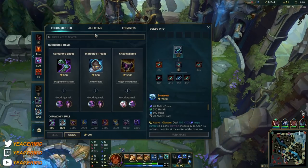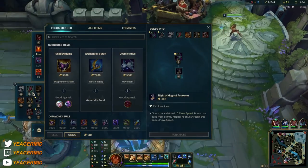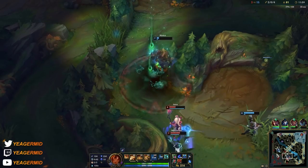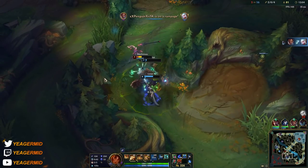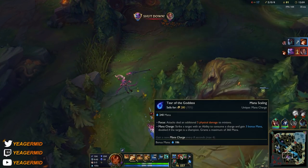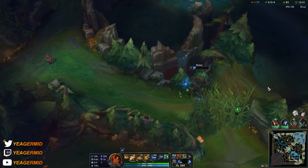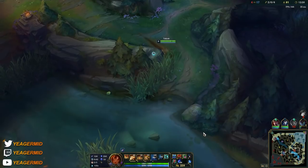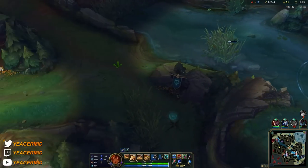For Mythic items you have three options. You can go Everfrost, Luden's Tempest, or Liandry's Anguish. Everfrost is the consistent one — it gives you that extra bit of guaranteed CC and helps you hit the rest of your abilities, and it also makes you tankier. Luden's Tempest is something you use into very squishy teams, combining it with Shadowflame for a lot of early magic pen. And against tank compositions, you can go Liandry's Anguish.